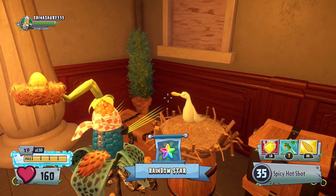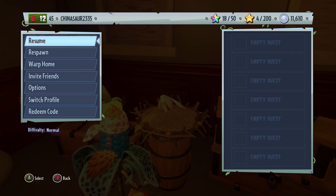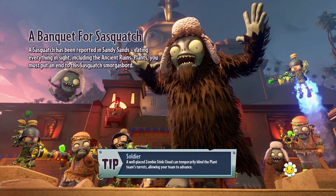It's going to take a while. It does cost seven stars to get a rainbow star, so it's very, very expensive. We have 18 stars right now, so we got about eight stars doing that. Let's head over to the portal and begin A Banquet for Sasquatch.